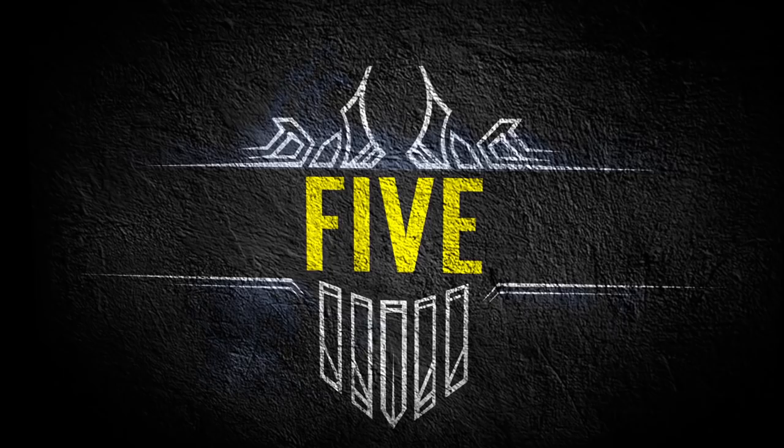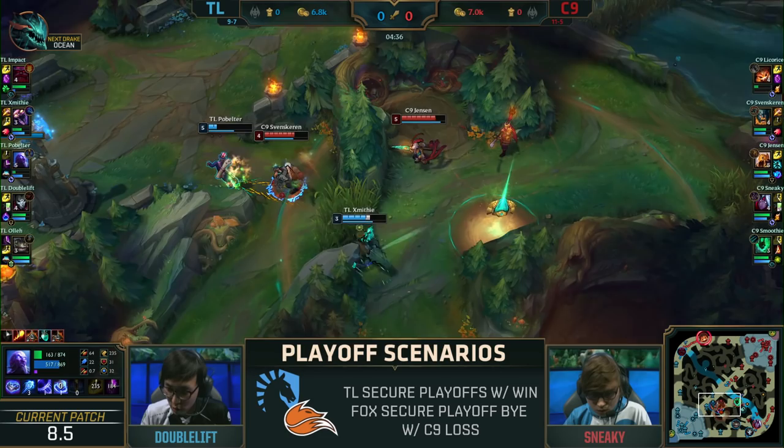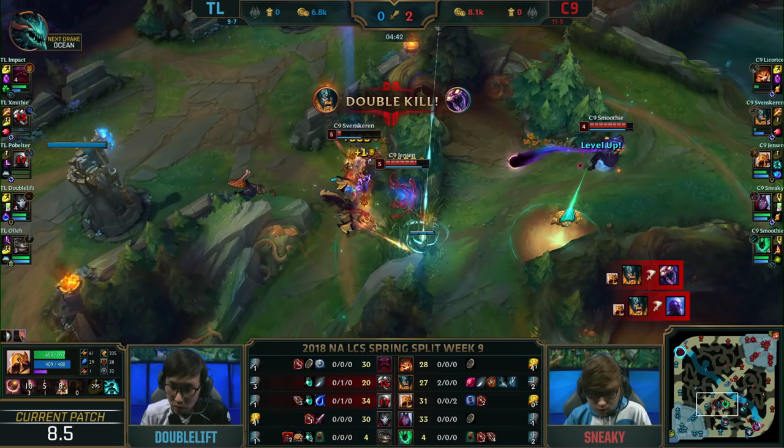Coming in at number 5, Cloud9's Svenskeren dove deep for a double kill and Smoothie arrived just in time to keep him alive. Svenskeren going with the Predator onto Pobelter, flashing forward, looking to secure the kill onto P.O.B. A little bit more damage will do it. Jensen going in here as well and first blood over to Svenskeren. Xmithie tries to fight him but it's a double kill! And the pull to safety!